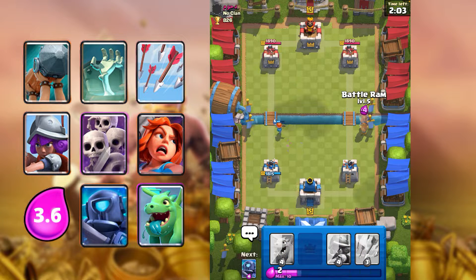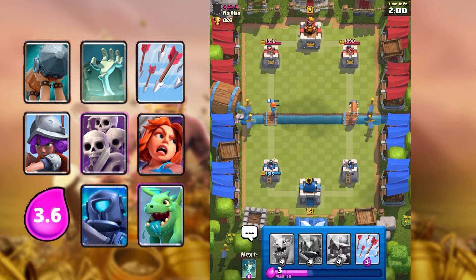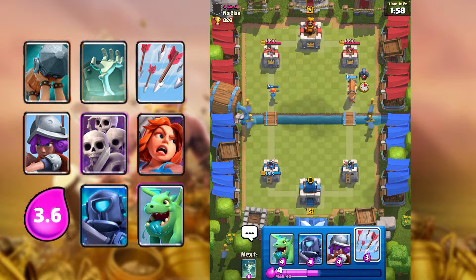We have a positive elixir trade right now — more elixir than him — so I'm going to Battle Ram. If he does Tombstone or Skarmy, we can always clean it up with the arrows.